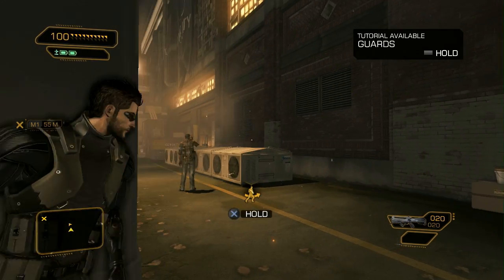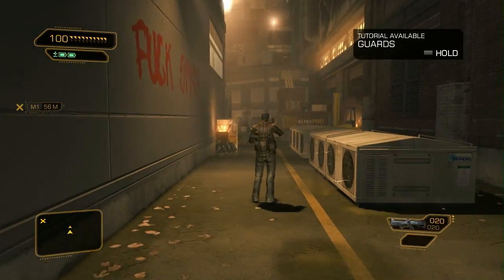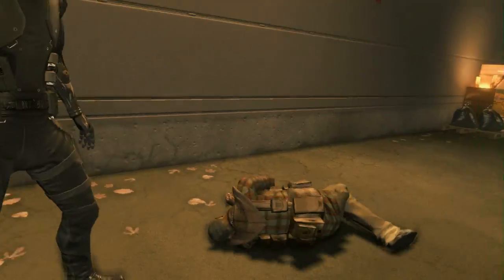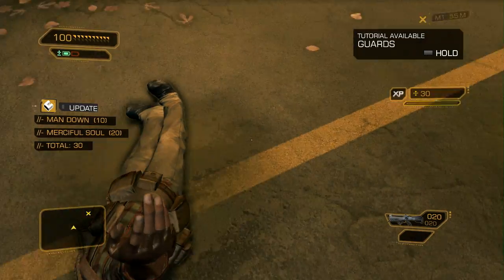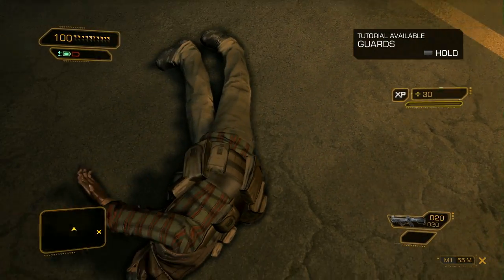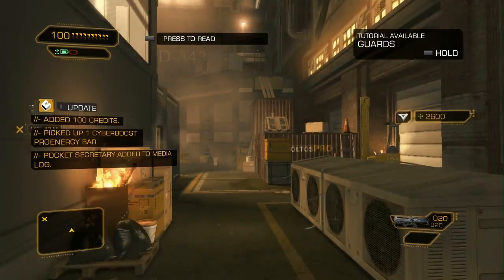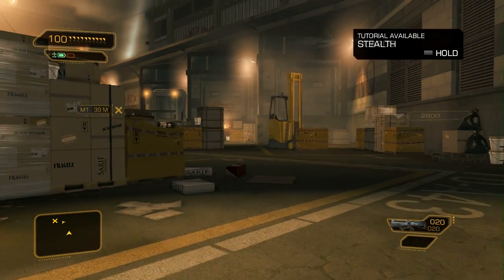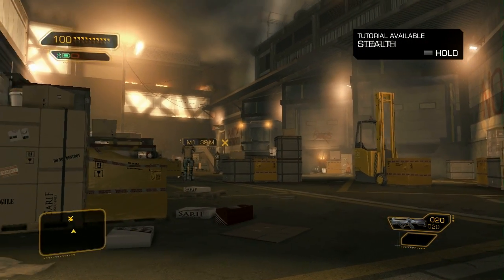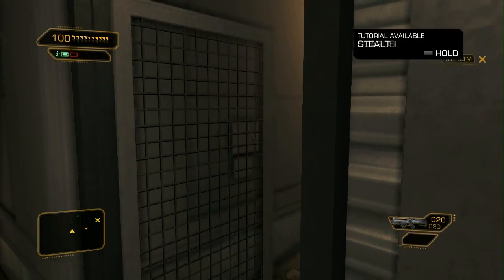Since this is a stealth approach, we'll use a non-lethal takedown on this first enemy. We want to be stealthy, so let's also hide the body and loot it, just for fun. Now we have to find a way to get around these enemies without being seen. The best way to go about this is to explore, so let's backtrack and see what was hiding in that room.